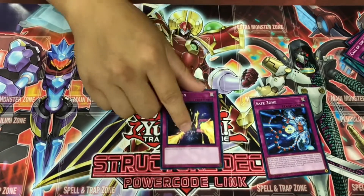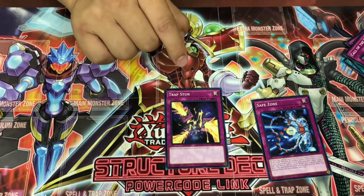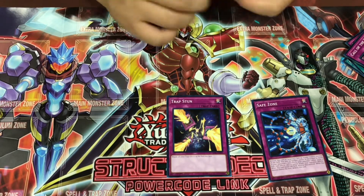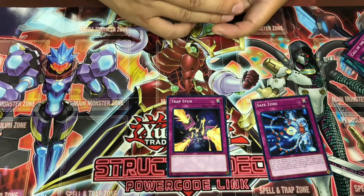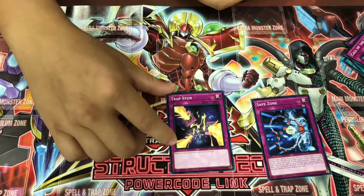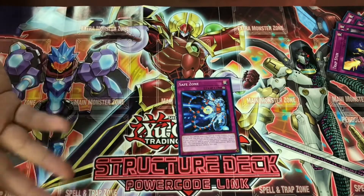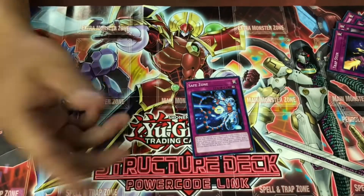Safe Zone and Trap Stun. Trap Stun negates all other trap card effects on the field this turn — it's amazing that this card is in the structure deck. Right now this format, despite the special summoning and co-linking, it's also a trap card heavy format, so this definitely helps stop trap card decks like Altergeist or Paleozoic. Safe Zone is a continuous trap: when you activate it, you're essentially protecting a monster from being destroyed by battle or card effects, so you're able to at least have a monster survive and still be able to play.